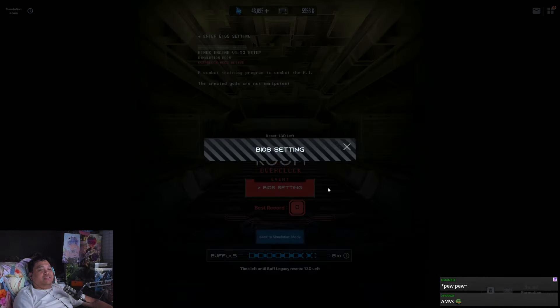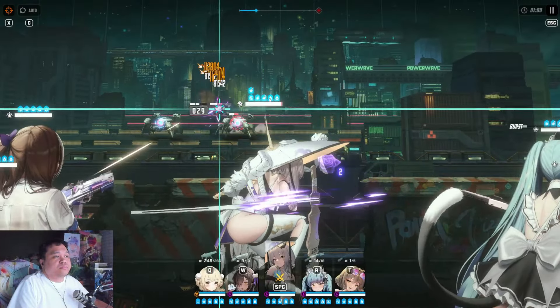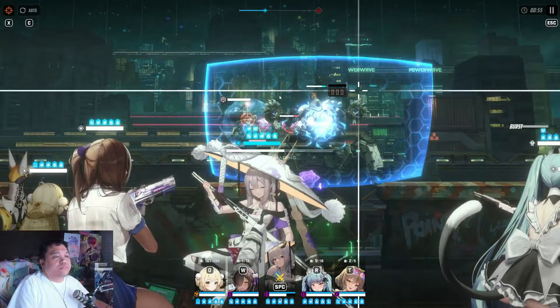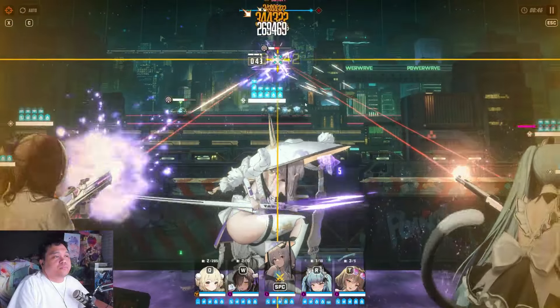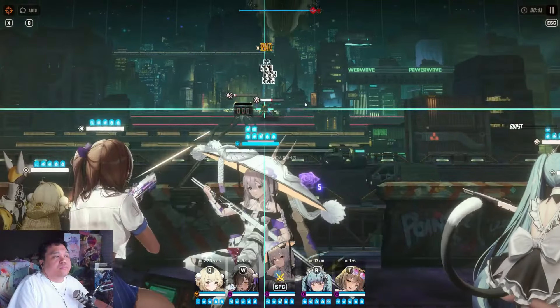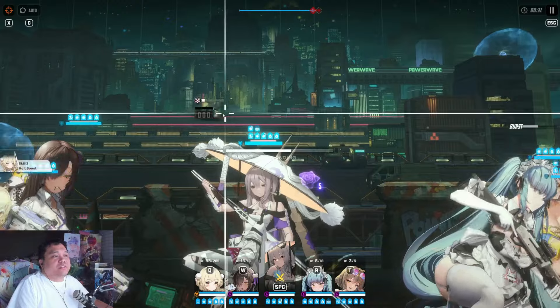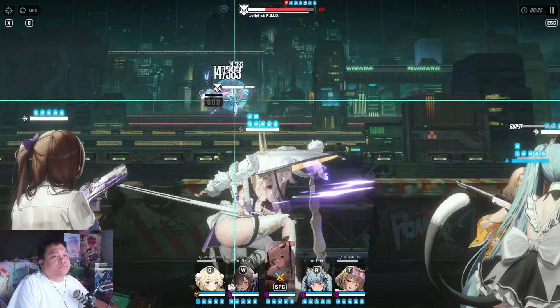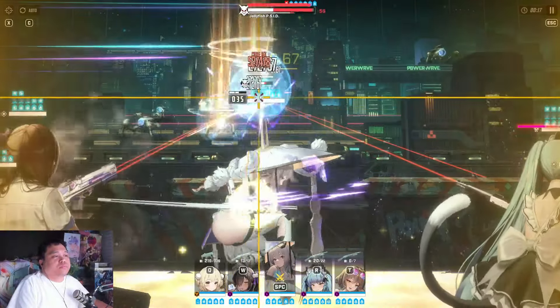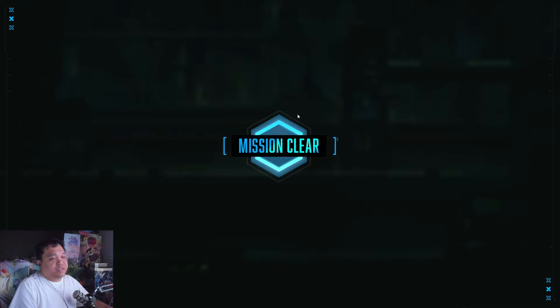Alright, we got full buffs now — let's see the full square buffs. I need to kill the mobs otherwise the boss won't spawn immediately. Gotta kill them ASAP. There you go — there's a proper timing to it.